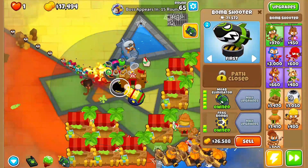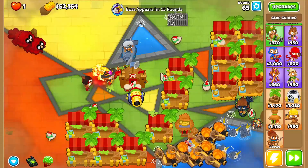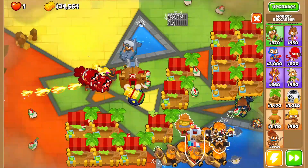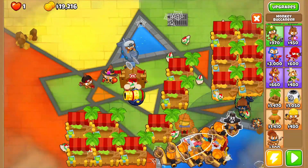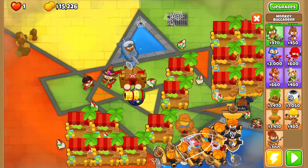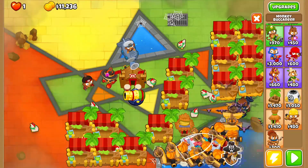Tier 2 pop! Turn auto start off. Sell Moab Eliminator. Sell Bloom Liquefier. We have 52k — not too bad. Let's go ahead and grab Trade Empire here. Let's grab some Favorite Trades. Let's go ahead and grab all that. Maybe the boat farming will carry us to victory.